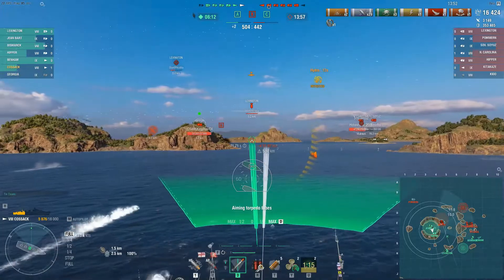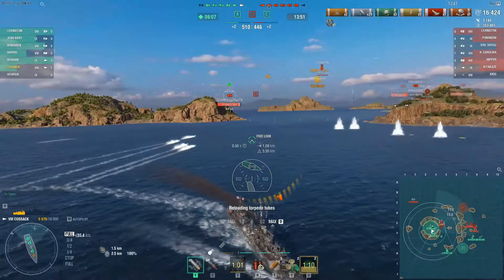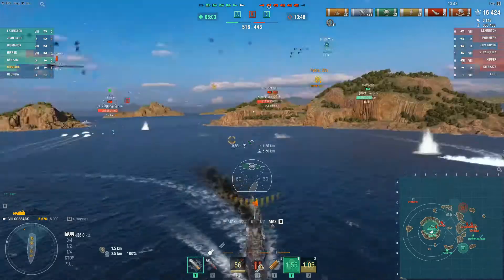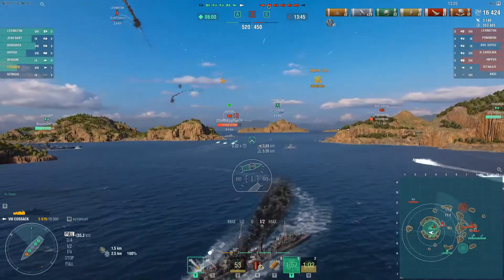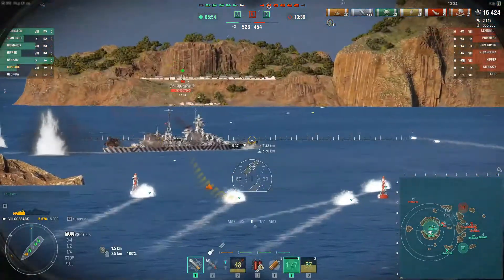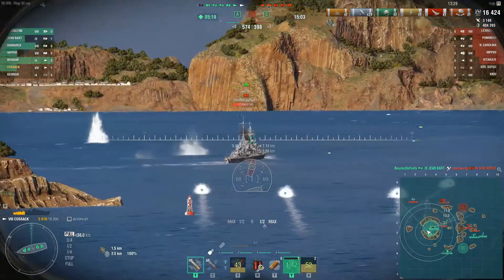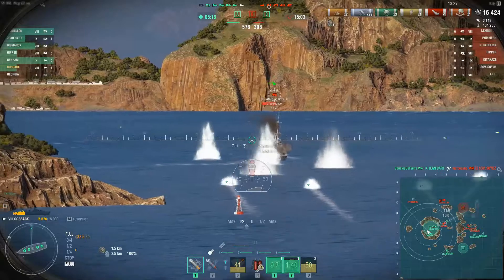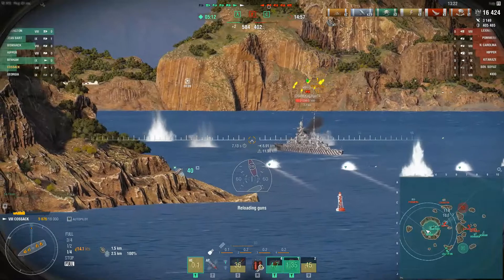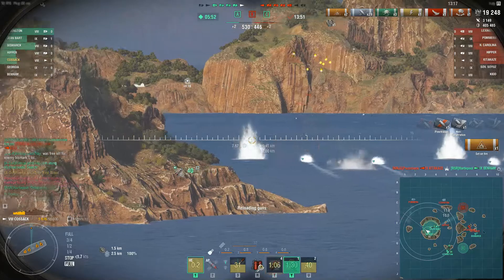In a different battle, we have this Hipper pushing in and I'm dumping all these torpedoes. I don't expect any of them to hit, but what I refer to as gatekeeping — I don't want the Hipper to push in and torpedo rush our Jean Bart. He turns away since he has hydroacoustic search up, and we're able to back up and support our team in the Thunderdome cap with three of us in here. Looks like our CV was helping as well, and despite the Hipper having hydroacoustic search up, he's still going to take a torpedo.